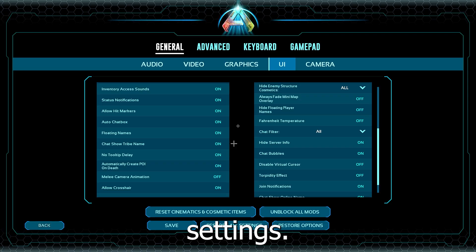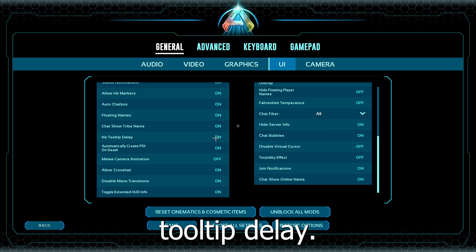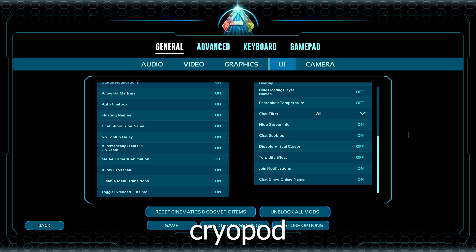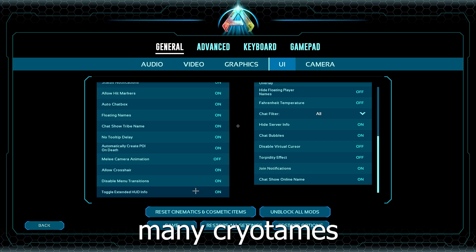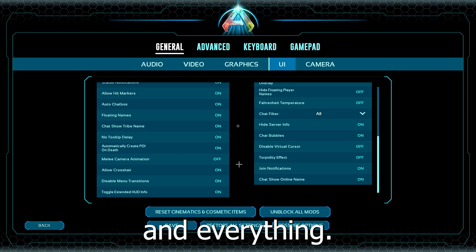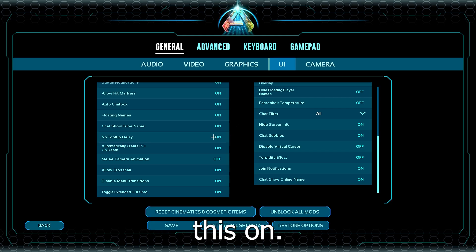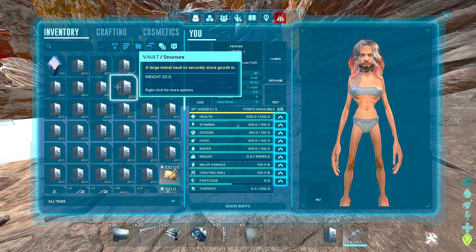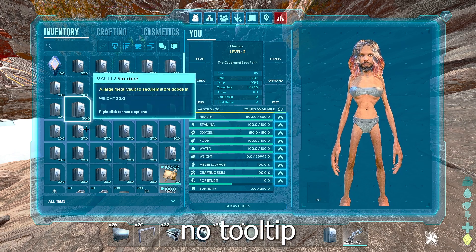You can copy all these other settings. Also no tooltip delay - it's like when you're looking at an item in your inventory, the description just pops open instantly. Or when you're going over a cryopod, you don't have to wait - it just pops open instantly. It's good to look over many cryotames and you will see really fast what stat points and colors it has. This is no tooltip delay off - and this is no tooltip delay on.